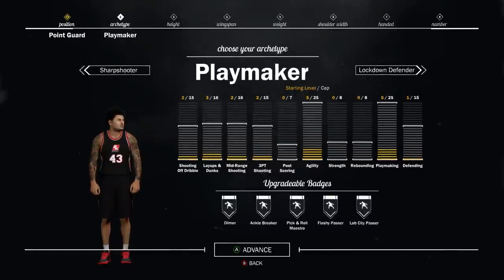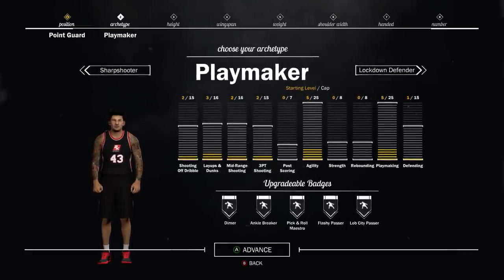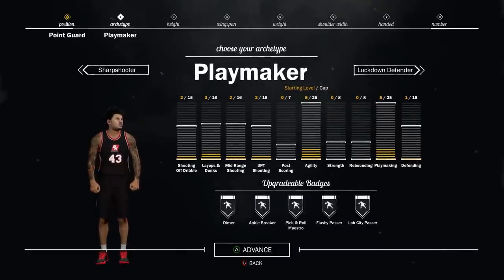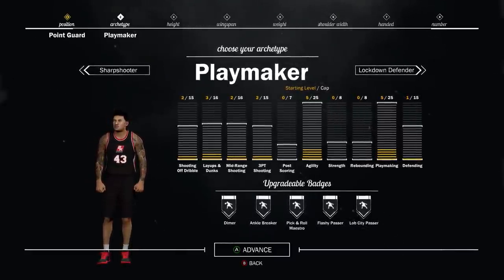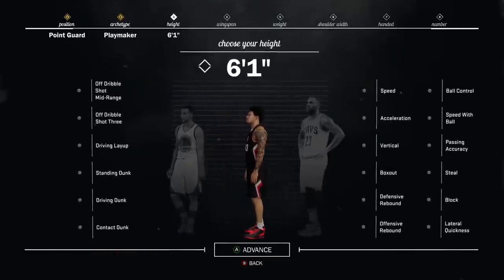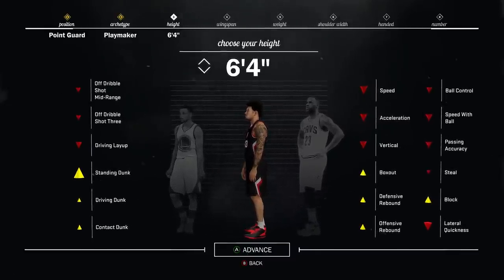As you guys can see, you've got Dimer so you can get easy assists to your center. Ankle Breaker — you can get your Ankle Breaker badge, but Ankle Breaker's not really that good. But Pick & Roll Maestro — if you have a good player who can set screens for you on the twos, Hall of Fame Pick & Roll Maestro will do you wonders. You will not miss many open shots at all. The other badges don't really matter. For the 2v2s, I suggest a 6'4 playmaker.